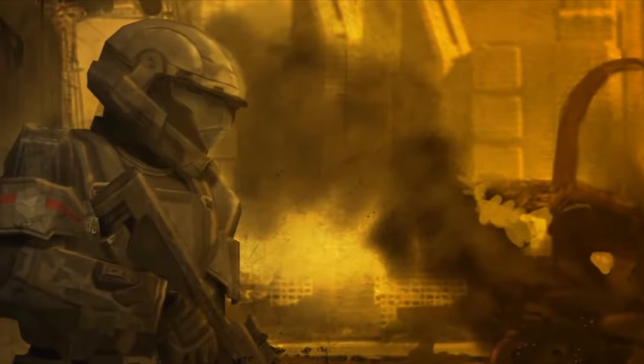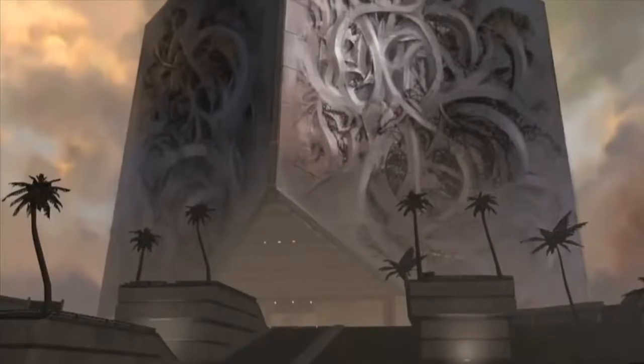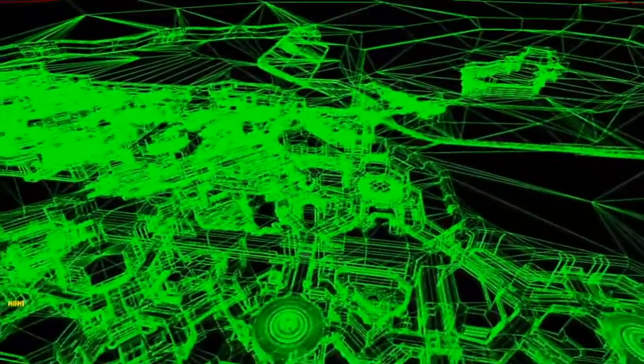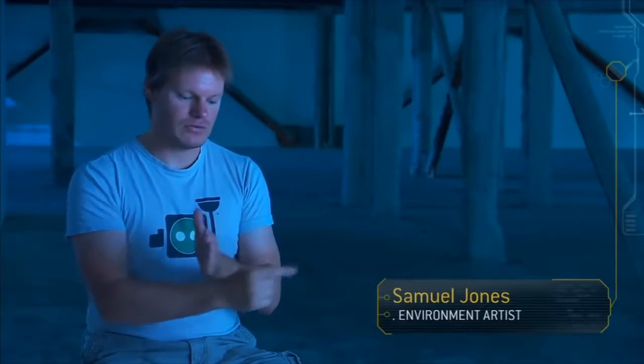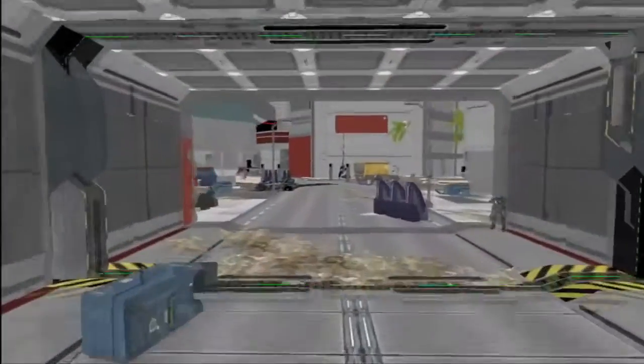We want the player to have this open, visceral, you're-in-the-city experience. We started experimenting with playing with elevation, playing with building shapes. It's a city that you actually completely walk through. Each BSP is directly alongside the other BSP — you walk through a door and you go into the other BSP. The road structure is not straight, it's diagonal, it's also multilayered. I don't think we kind of realized how big the city would get.